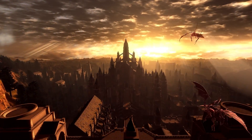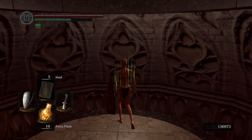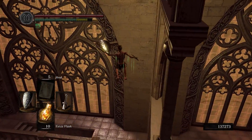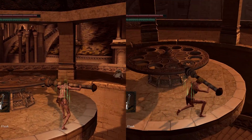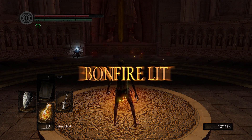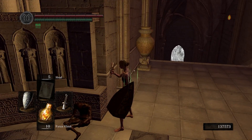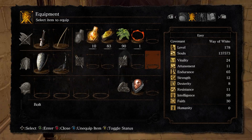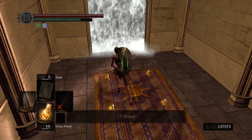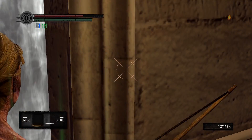Anor Londo time — I sure hope this place doesn't eat hours of my life. I do the rafters skip and arrive at the giant elevator, turning it twice to head to the Dark Moon Tomb. I grab the bonfire, then open the illusionary wall by jumping into a corner and quitting out — this removes it without the ring — so I can head down to the Gwendolyn boss gate and perform another pickup-and-enter glitch. I line up into the right corner, zoom in with the bow, and place the weird crosshair in position.